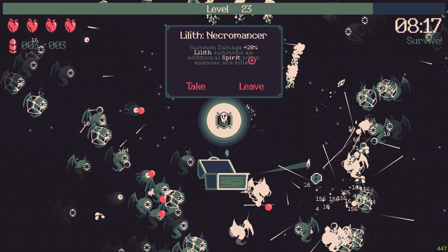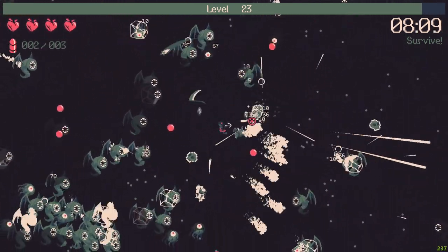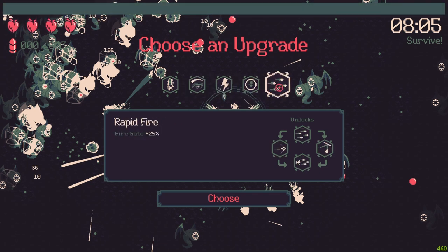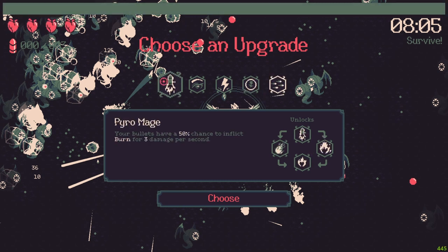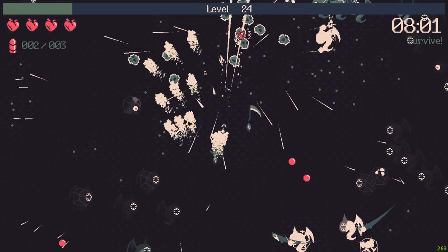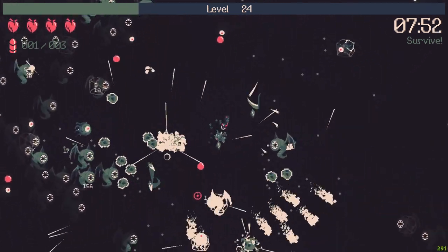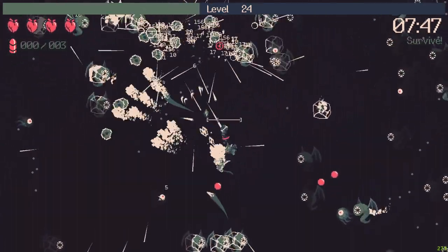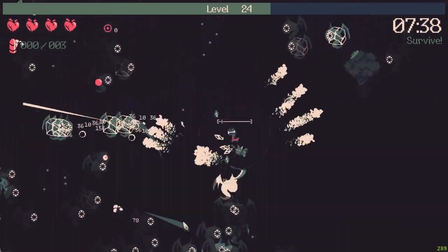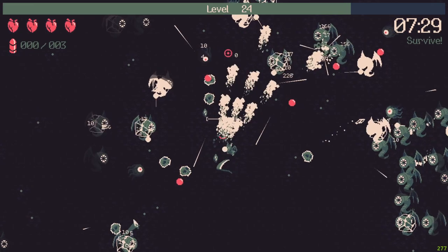Summon damage — it summons an additional spirit when enemies are killed, that's insane. Bullet hell incoming. Should I pick some fire rate or some bounce? Let's go with the fire rate, why not. We have a strong build now — well, it's end game. But I'm not able to lure a lot of enemies on screen because they are shattering in the distance.